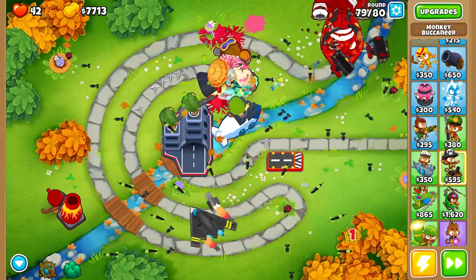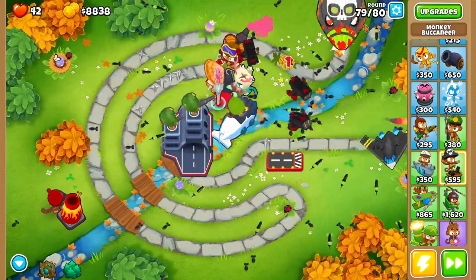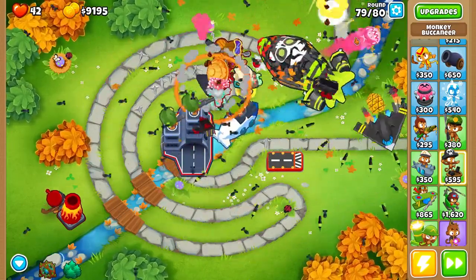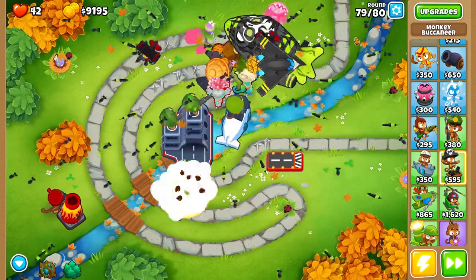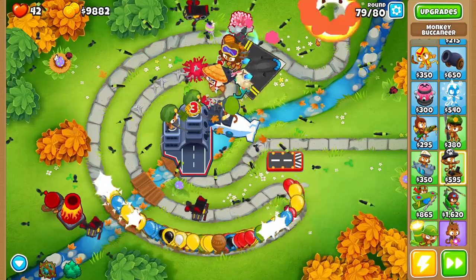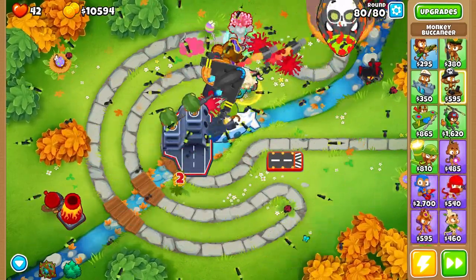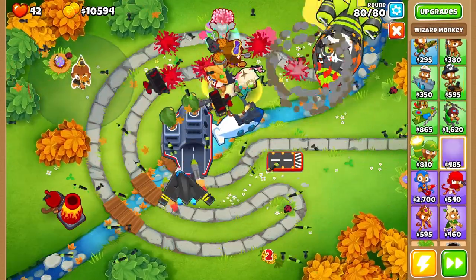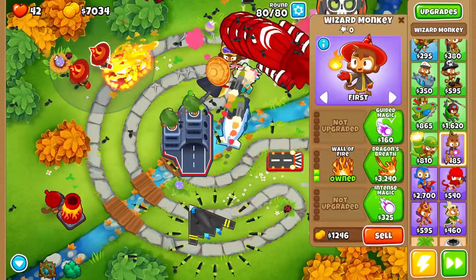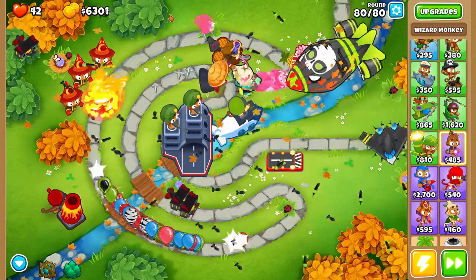We just have to finish up round 79 and then once we finish off the last few bloons this challenge will be GG. This is how you make easy work of the alternate balloon rounds on Park Path. Just got to finish off these last few balloons, and it wouldn't be one of my videos without adding a couple of wall of fires — the center tier wizard is my favorite tower to use.